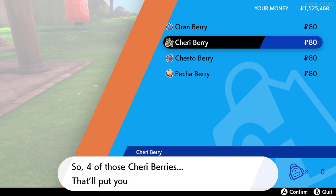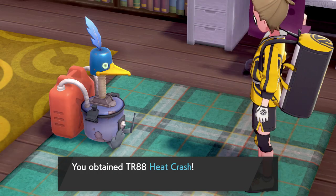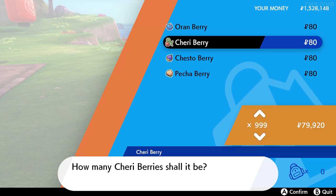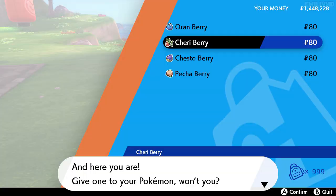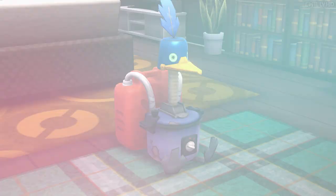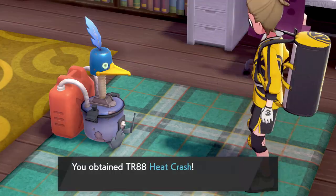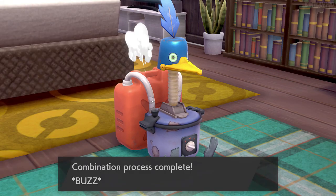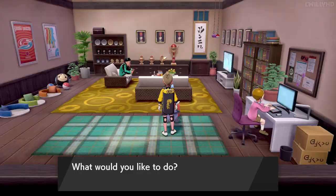From this point on, you can just repeat the process of buying berries, turning them into the Heat Crash TR, and selling it. I just went right ahead and bought the max amount of Cherry Berries for the small price of $79,920. Now it's just as simple as mashing the A button to keep turning the berries into TRs. If you have one of those automatic controllers that'll just mash A for you, that'd be really useful. But if not, you can just sit back, relax, and press the A button mindlessly.